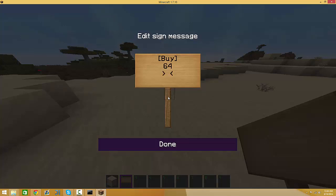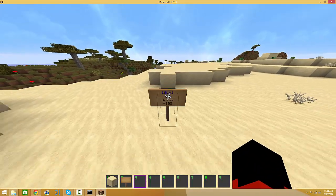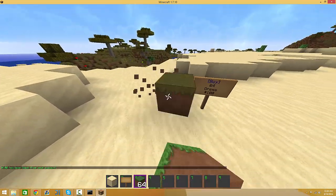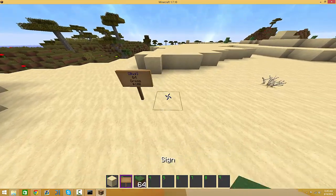Buy 64, and then this is the item. You can either use IDs — so for a golden apple it would be this — or I'll just use the name, so I'll do grass. So buy 64 grass, and the price. You have to have the money sign here or else it's not going to work. So buy grass and then let's go for 100. You'll get a sign, it should be blue if it's right, you can buy it, and $100 has been taken from your account. The permission node is essentials.signs.buy — I'll have a link in the description of all the permissions.